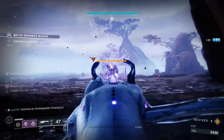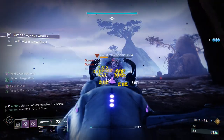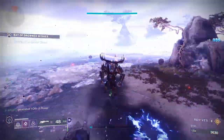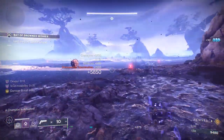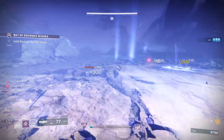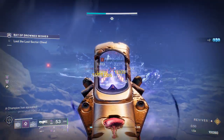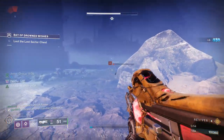On top of that, our weapon is actually Repulsor Brace, so defeating any volatile enemies, regardless of picking up the void breach, will also give us overshield. Now you see how fast we absolutely melted that unstoppable champion with the combination of stunning it with our hand cannon and Deterministic Chaos. Deterministic Chaos weakens enemies after four shots, and after the 16th shot it makes them volatile.